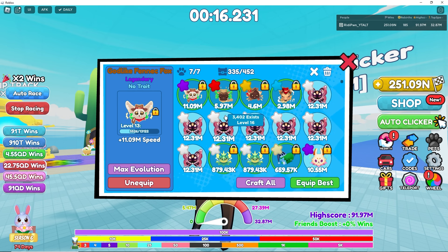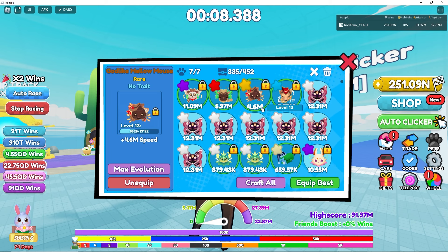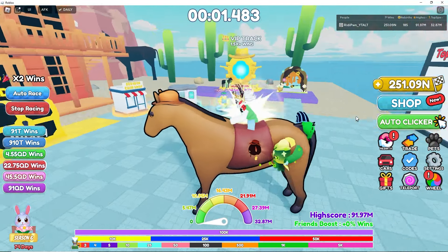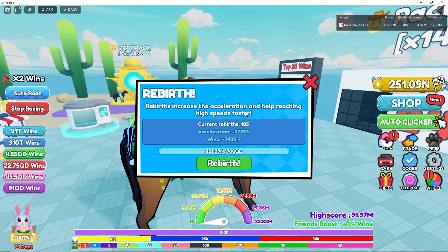Let's look at our pets. We already have the Fennec Fox at level 13 - it's at 11 million. I don't think it's gonna reach frog proportions but it's definitely better than the bunny. Then we have the epic, and the rare at 2.98 million - also respectable.